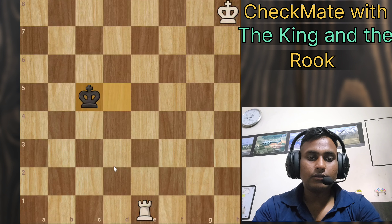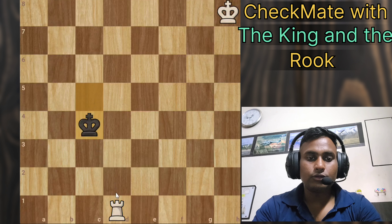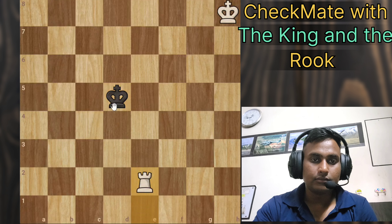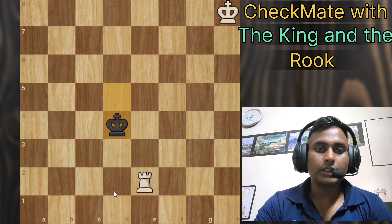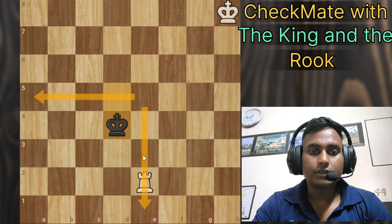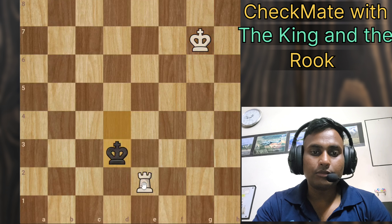Now our aim will be to bring our king closer to the black king. After he moves, we will push our king and bring it more toward the corner. There are two things to keep in mind: bring our king closer to the black king, and make a boundary to limit the king's movement. Then just checkmate it.